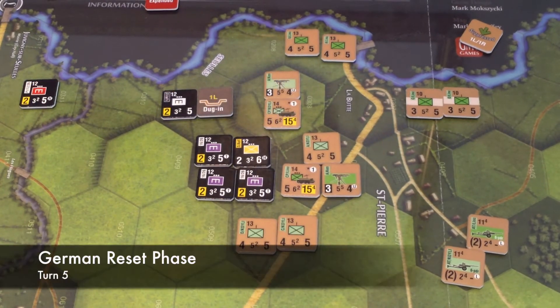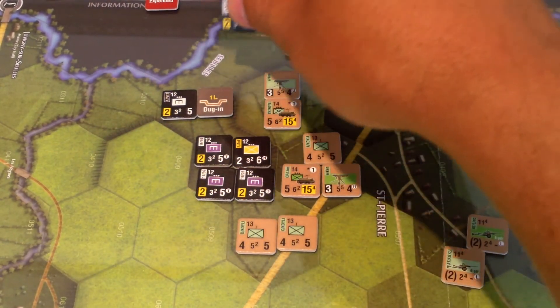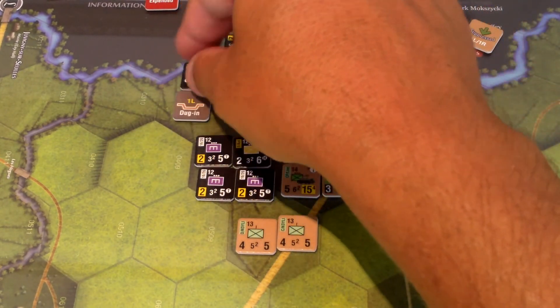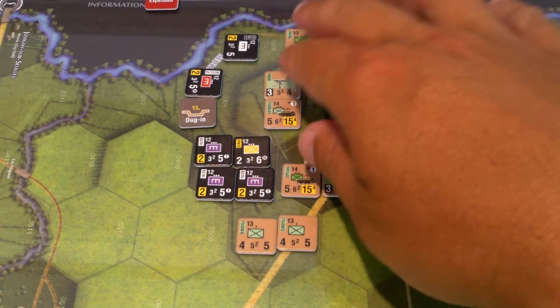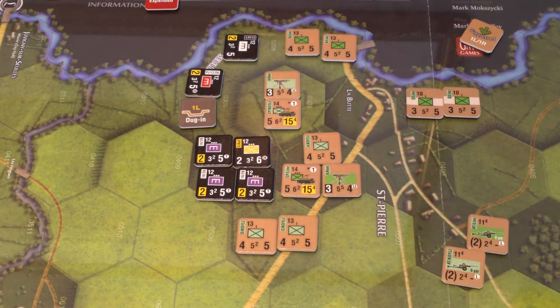German turn — reset phase, already done. Action phase: this guy's going to go one, two, three into enemy zone control, stop. This guy's going to pay one, exit enemy zone control, five, enter, stop. Done. Basically I'm trying to preserve that one point. These guys exert zone of control into that hex — meaning they control it — these guys exert zone of control into that hex. If I just put that guy there, it makes it easier. No one can make ranged attacks; combats would be too bloody — they'll lose more than they give. Combat phase done.